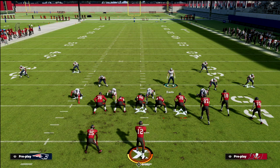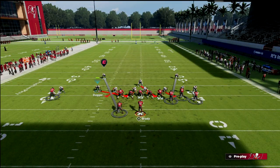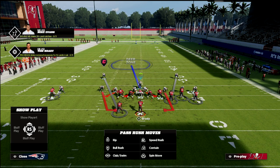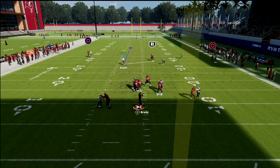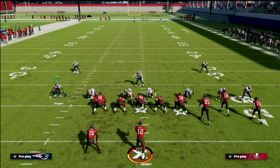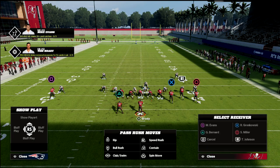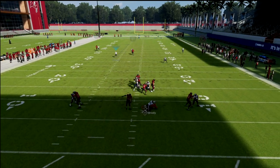The pressure is also still coming in if they block the running back. As long as you get the contain right you'll see it loop around just like the 335 wide blitz — and we're only sending five, so they can't block it with their tight end or running back. Against max protect it does sometimes get picked up, but it's honestly not very consistent on the pass protection side — you will get a lot of pressure even if they max protect. You get sheds and they only have three routes, so there's benefit to this.